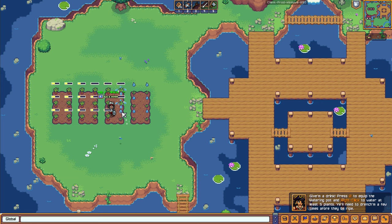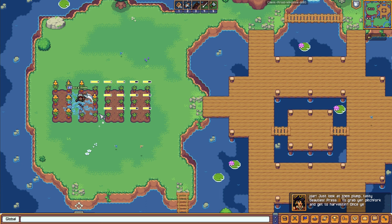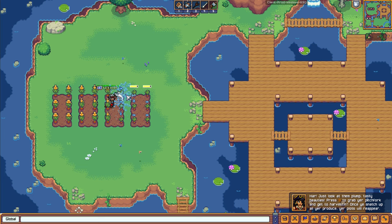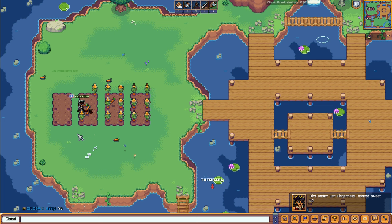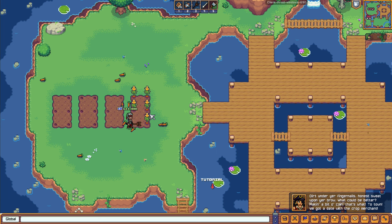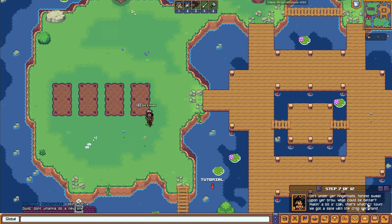Look at this — the carrots are growing! It's growing quickly. Let's water everything so we can harvest them all together. Press 3 to grab the pitchfork. We attack the carrots with the pitchfork to gather them. We need to head back to town to the crop shop and talk to this NPC to sell the carrots.